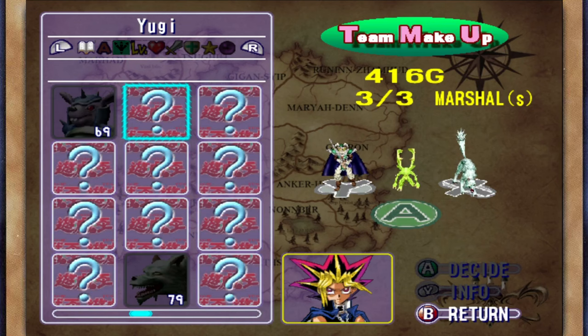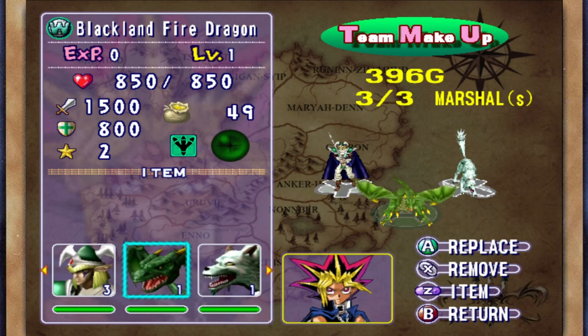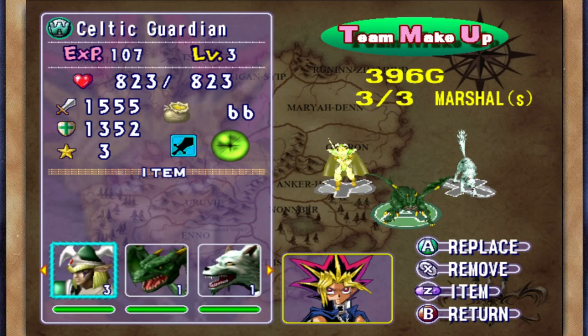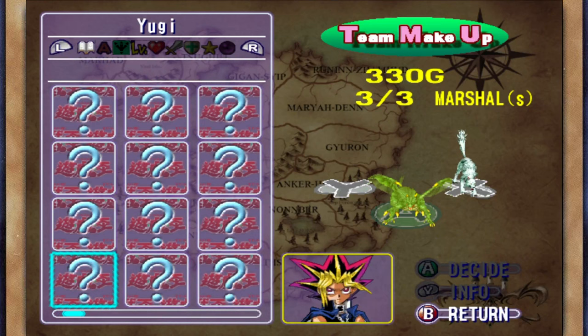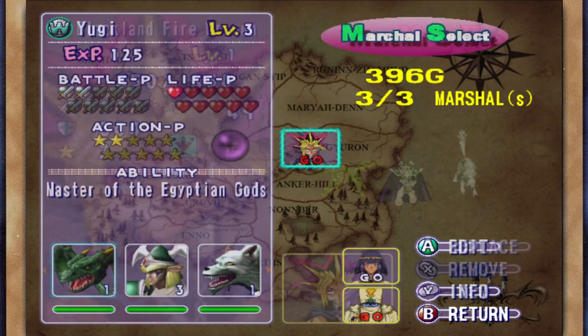Feral Imp, despite how cool he is, might get left behind for Blackland Fire Dragon. Blackland Fire Dragon might just be better - I know it's only level one now but trust me, he might just be better. I'm going to replace Celtic Guardian with him. Celtic Guardian's attack points - Celtic Guardian is our strongest monster, our second strongest is Blackland Fire Dragon.